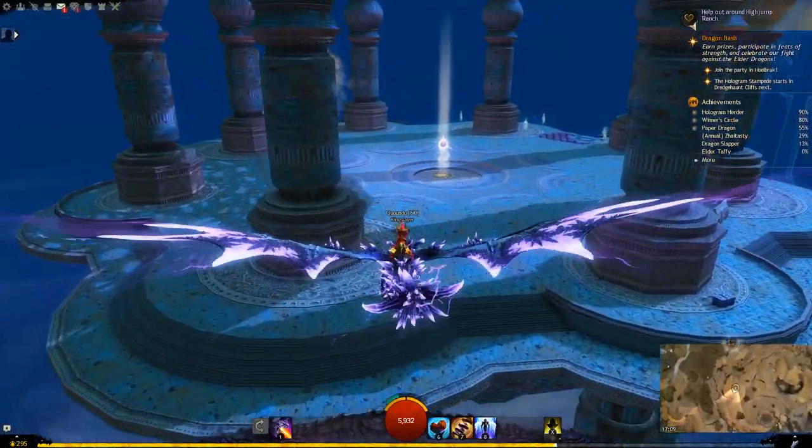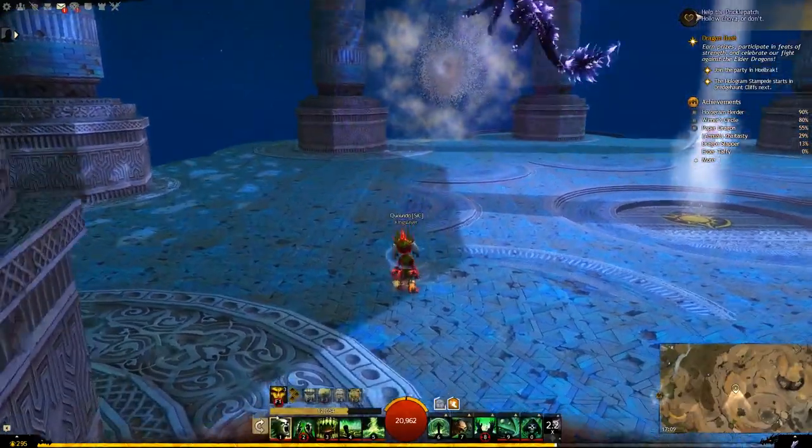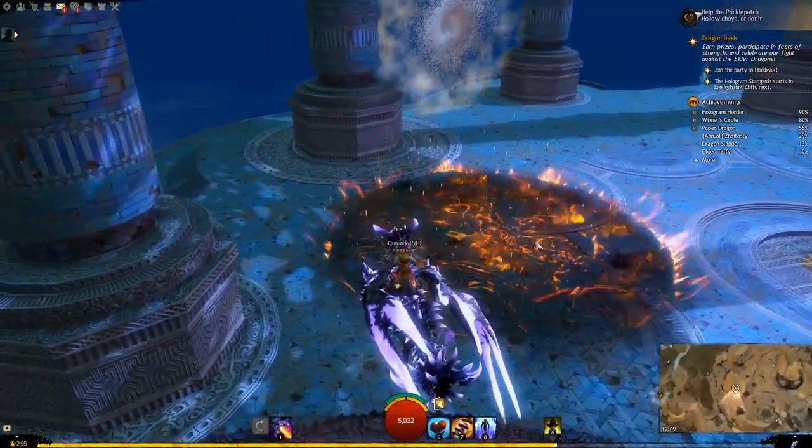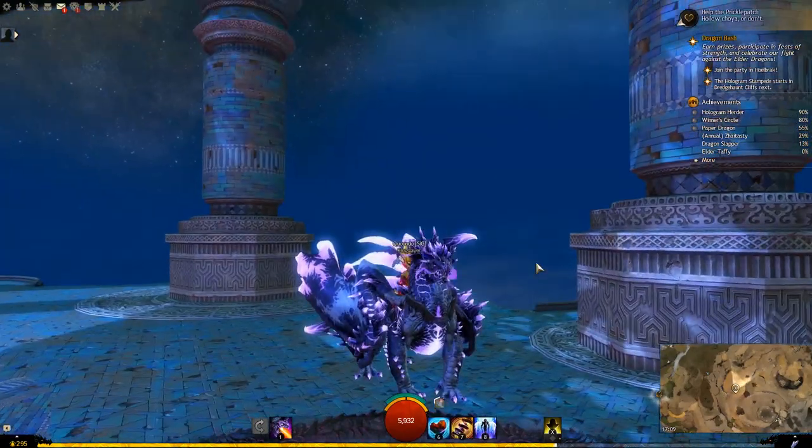Let's have a look at the Engage skill. See if they made it purple — they didn't. That would be really cool if it branded the ground below it.